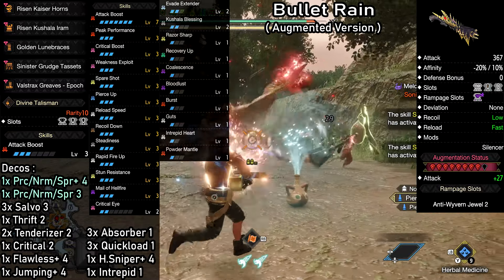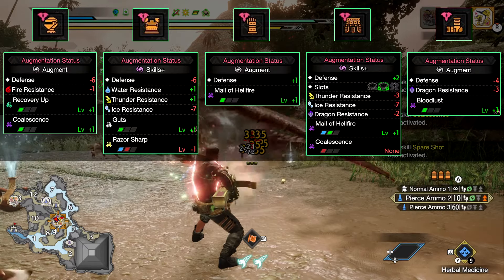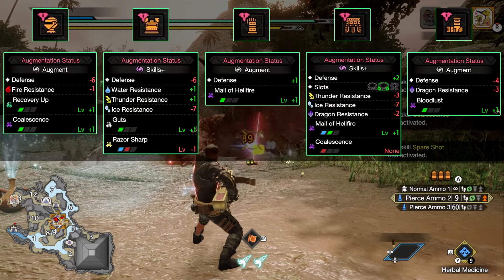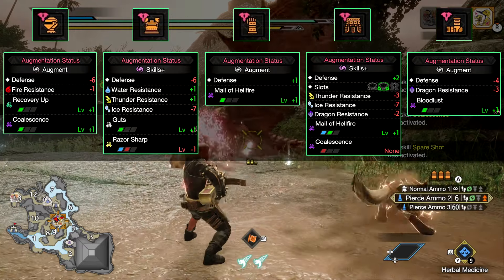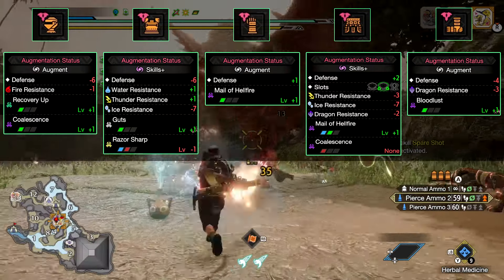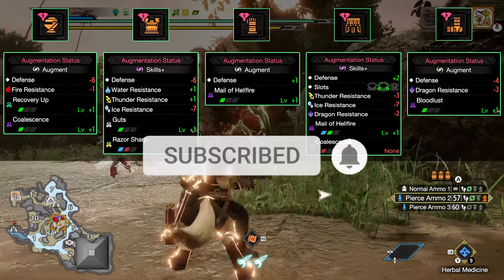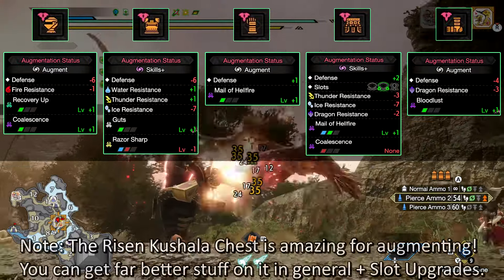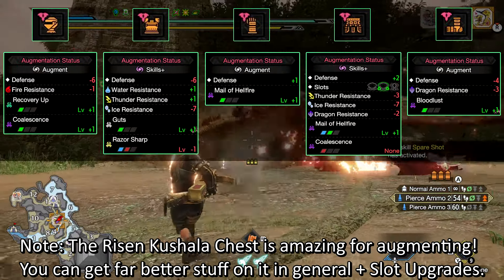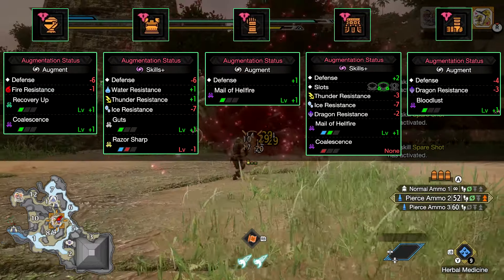This is what my current augments are looking like. The waist is pretty nice, but everything else is super simple. The only thing actually necessary is one level of bloodlust. After that, it's Mail of Hellfire for additional damage and guts for extra safety. If you don't want guts, I recommend going for the ammo up skill and trying to reach level 2. I just went with Coalescence on the headpiece because I lost it on the waist. You can definitely make the build even better, specifically if you get additional slot upgrades.